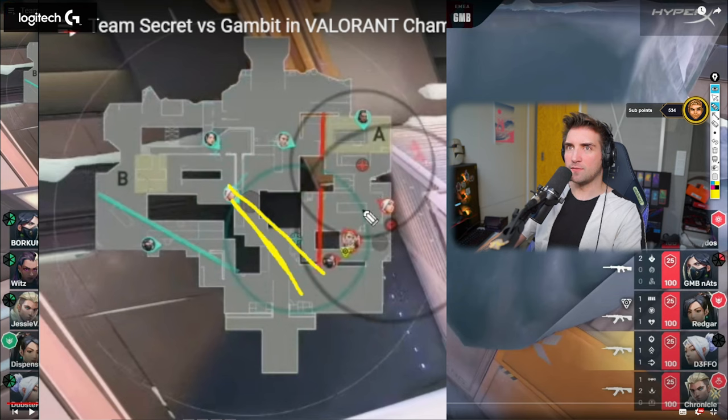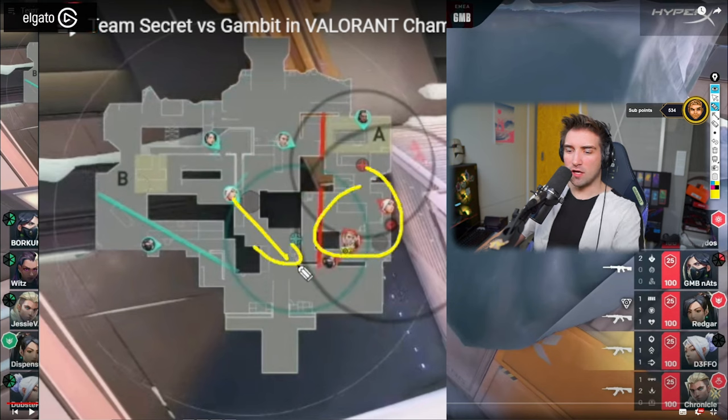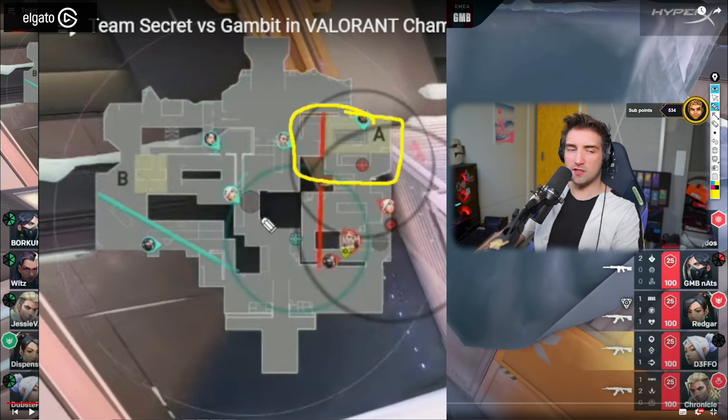The problem is, if your opponents are pushing A, you need enough stopping power to make them go back. What you try to achieve is put enough pressure to make them rotate into this player. If this player is controlling mid and has no contact, that means either five players are on A or five are on B. If it's five on B, no problem — Jett can sit and try to get a kill. But if it's five on A, then Jett is useless.